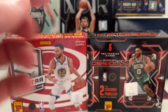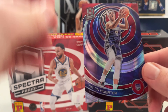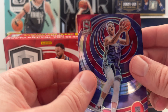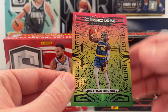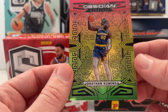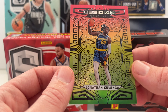If this video gets 20 likes, I'll open one more box. Next: Kevin Herter of the Sacramento Kings — not numbered, just a regular parallel, nothing too special. Then Kaminga — not sure exactly what parallel this is, but it's numbered 47 out of 75. Lots of upside there. These Obsidian cards are just wow.